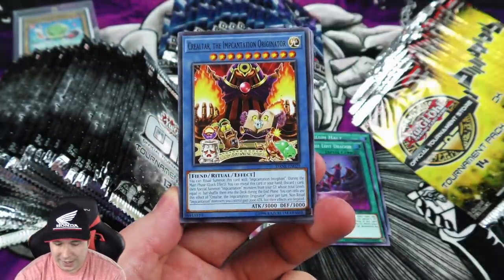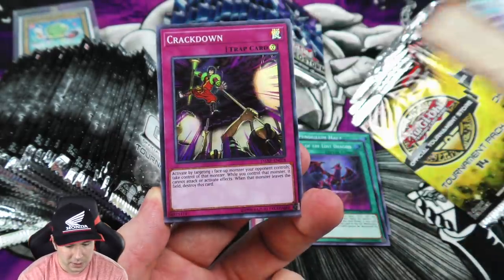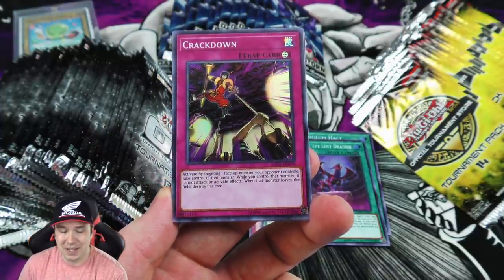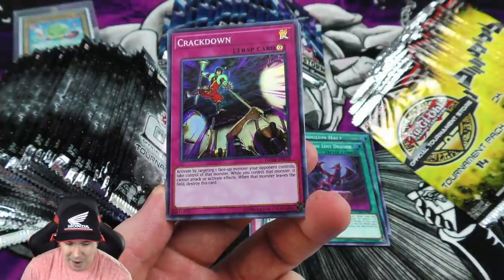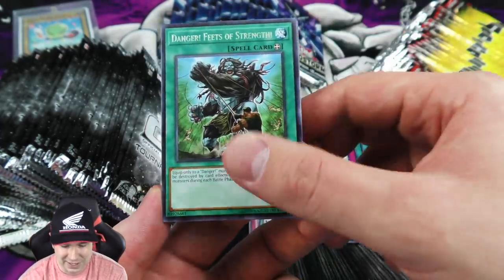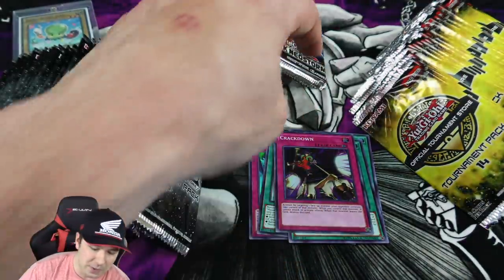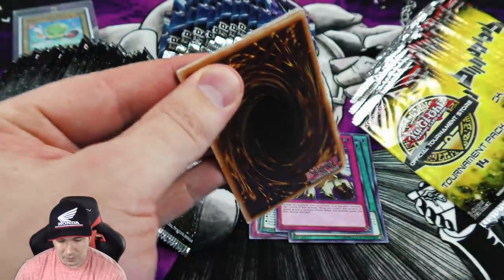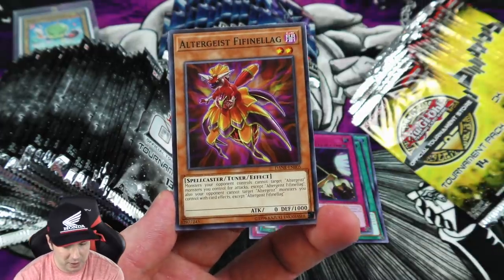I hope all your guys' weeks have been going well. This is actually a really epic super rare. When I first read this card at the sneak peek at my locals a while ago, I could not believe how powerful it is. I've been using two to three copies in all of my anti-meta decks. It's a trap card where you take control of one of your opponent's monsters - you can't attack with it, but you can link off their monsters. Really really powerful stuff.